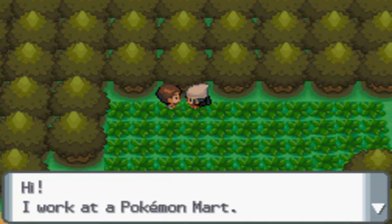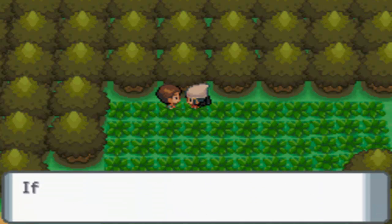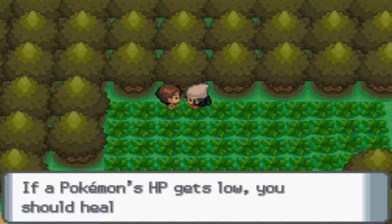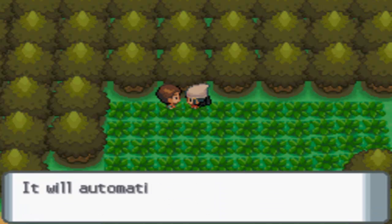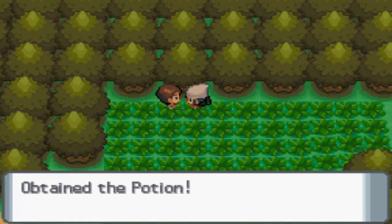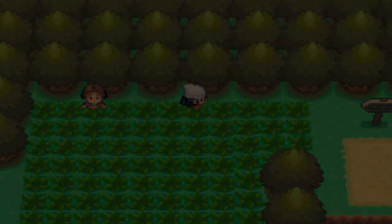I want to talk to this guy over here. He says: 'I work at PokeMart. Did you know that a Pokemon's health is measured by hit points? If a Pokemon runs out of HP, it faints and can't battle anymore. If a Pokemon's HP gets low, you should heal it with a potion. Here, let me give you a potion as a free sample.' It will automatically go in the medicine pocket of your bag. I obtained the potion! Thank you very much. Let's get out of this — oh my god, freaking tall grass!